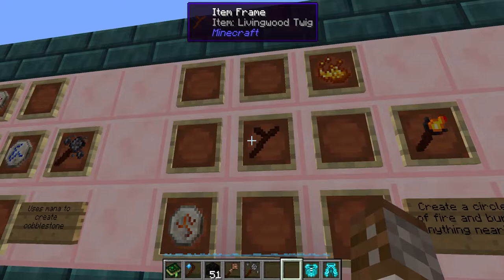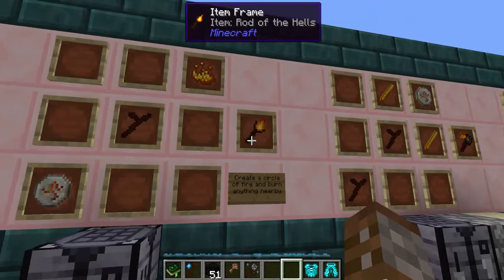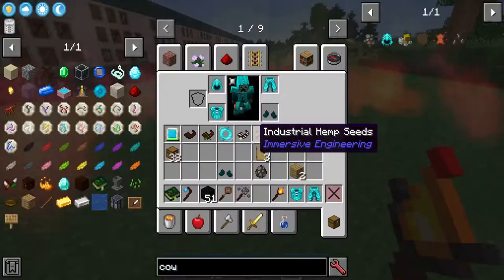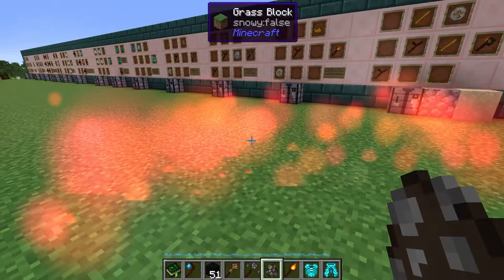Something more fiery now is the rod of hells, requiring one living wood twig, a rune of fire, and one blaze powder. This creates a circle of fire around you that sets any living thing inside it on fire — as you can see with the cows, it only affects things inside the circle's edge.